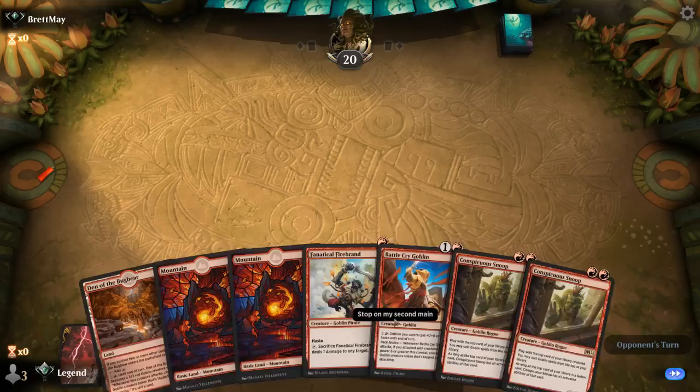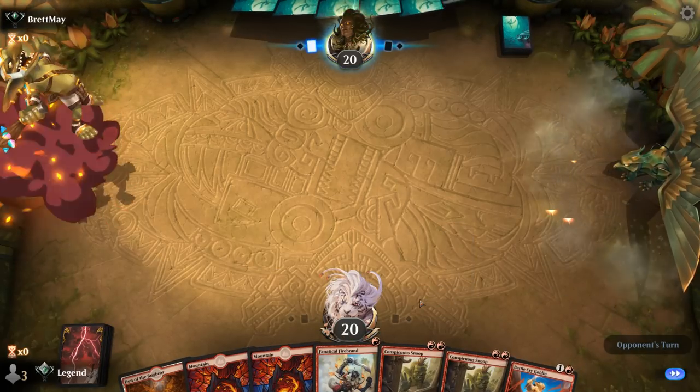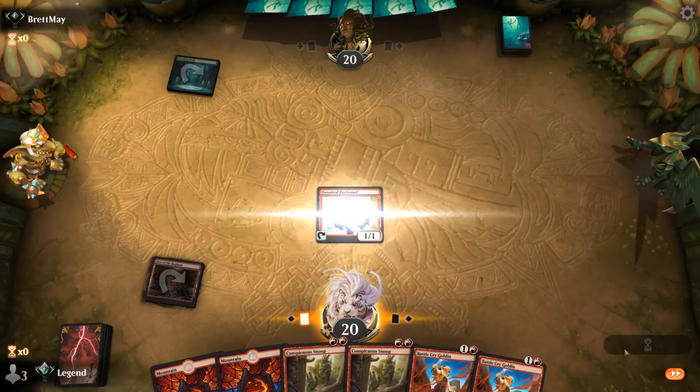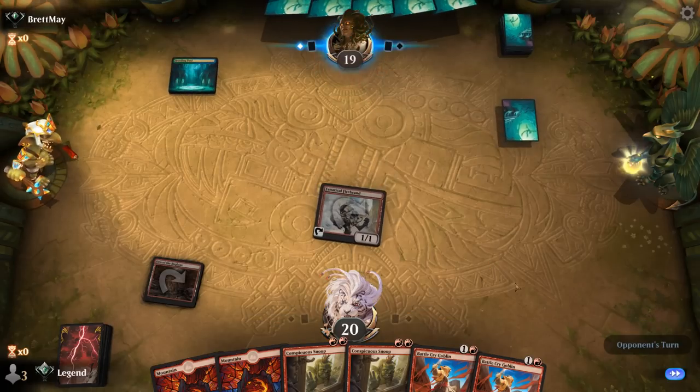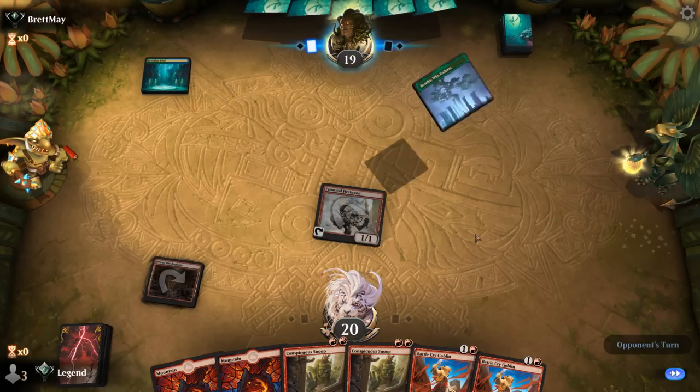We're on the draw with a fine hand — Firebrand, double Snoop for card advantage, and a Battlecry to pump the team. Opponent is playing blue-green, with possible mana Elves we can kill with Firebrand.